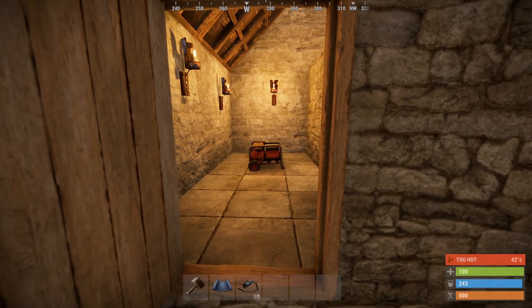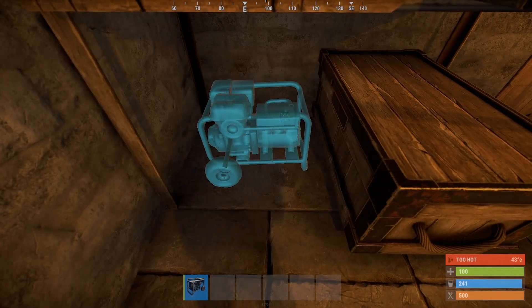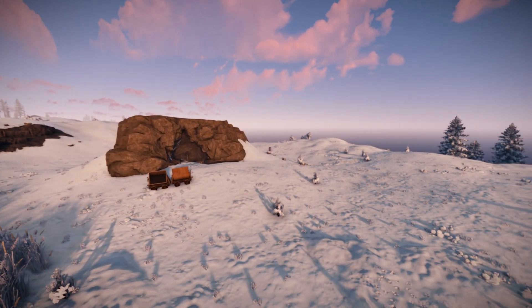These lucky little generators get to live indoors, making them safe from unsavory nakeds and gentleman raiders. They're pretty petite, so you can tuck them into some fairly cozy spots. Since Facepunch is making it harder by the patch to run power down into caves, they're the most reliable source of power for cave bases.